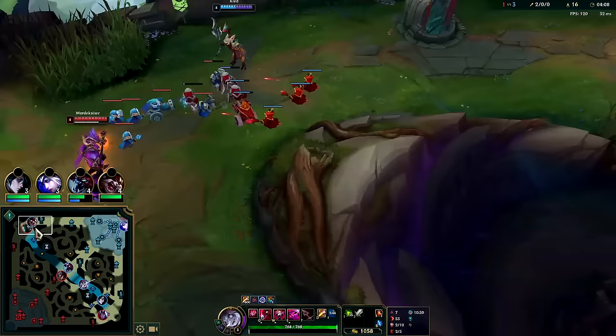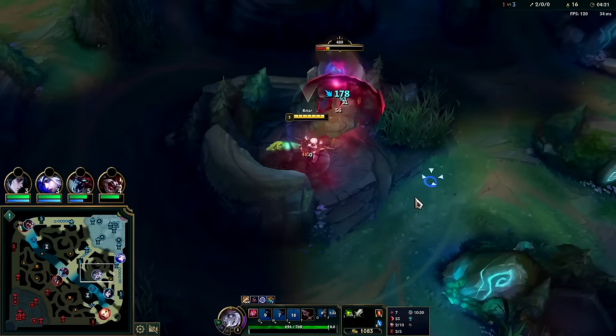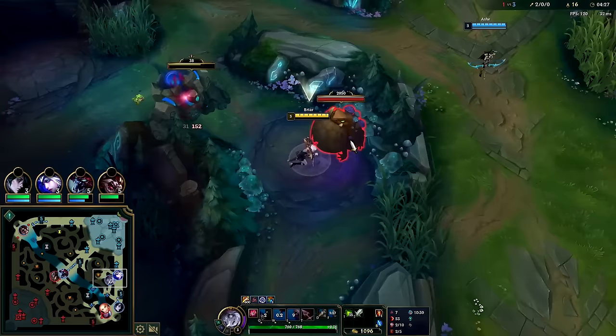Top and mid are harder to gank because of these fat walls they added. Auto, Q reset, auto, W reset — juicy. We want to get here ideally at the same time as Ashe so we can pull them together and take it with AoE damage on W. Smite it, auto, Q, auto, W.